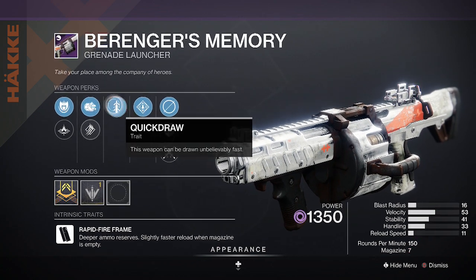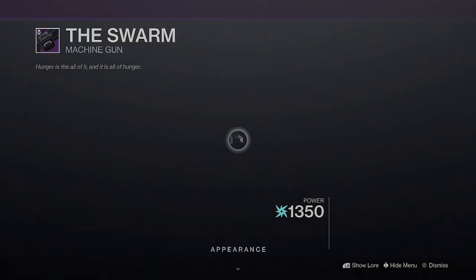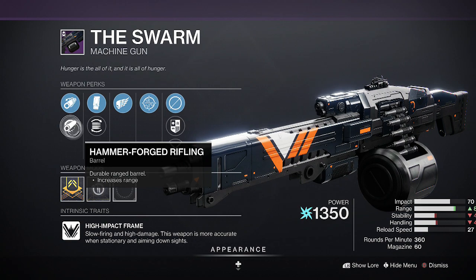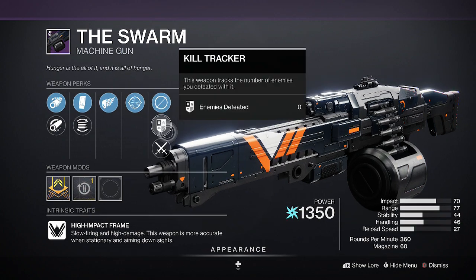Augmented Drum, High Velocity Rounds, Quickdraw, Rampage with a Blast Radius masterwork. And we got The Swarm with Corkscrew Rifling, Hammer-Forged Rifling, Extended Mag, Flared Magwell, Killing Wind, and One for All.